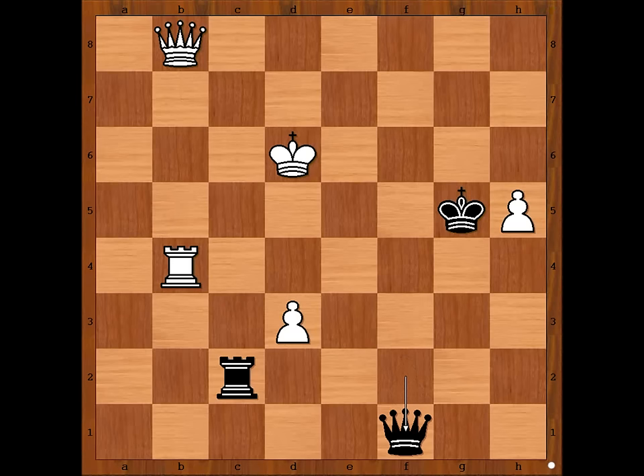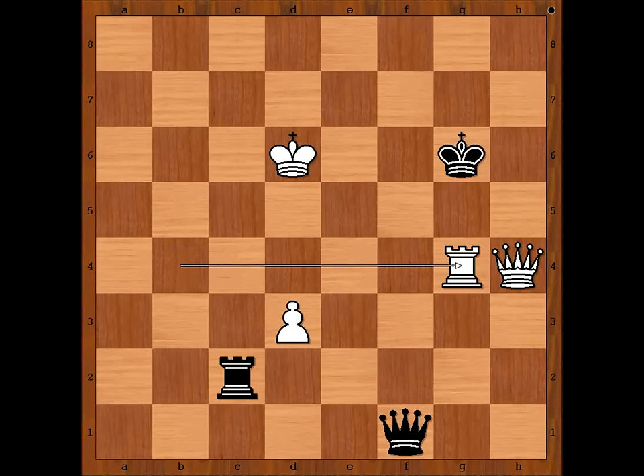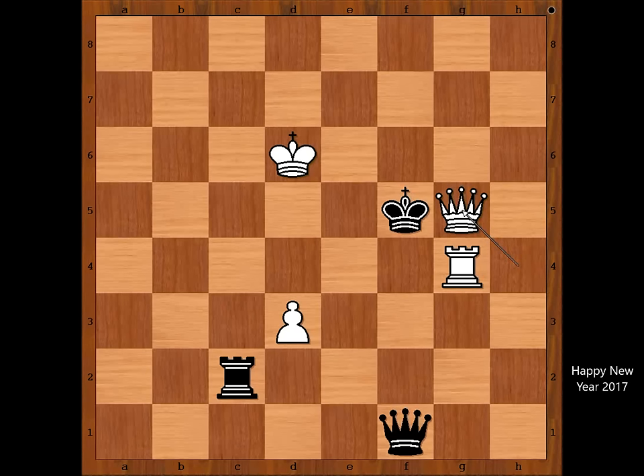Queen to G8 check, King takes pawn on H5, Queen to G4 check, King to H6, Queen to H4 check, King to G6, Rook to G4 check, King to F5, preventing Rook to F4 check. And there is checkmate in one: Queen to G5 check, mate.